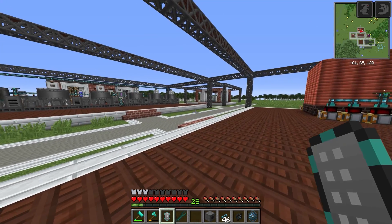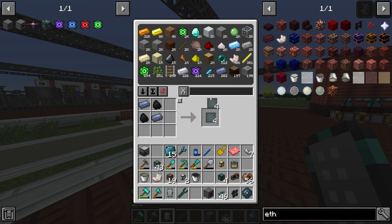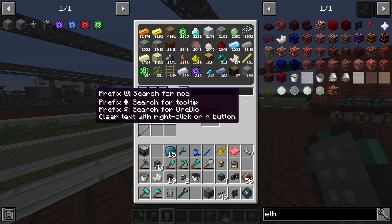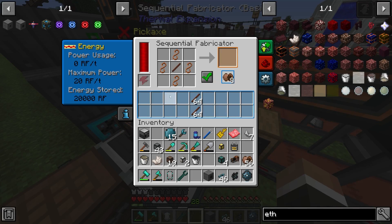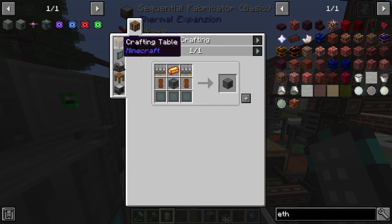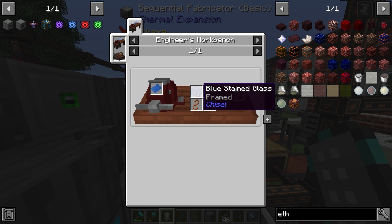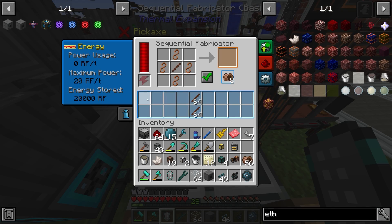The electrolyzer doesn't look too difficult to make. We need another machine chassis - the easy part - more basic plating which we can make since we have lead, another set of copper solenoids, a flux electrum ingot, and two amplifier electron tubes. The electron tubes are made with steel rods, copper wire, vacuum tubes, redstone, copper wire, nickel plates, and glass. We have most of these - we can steal copper wire from one of our sequential fabricators, we have redstone, and we have nickel plates.